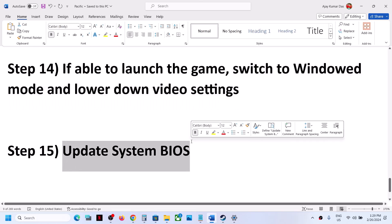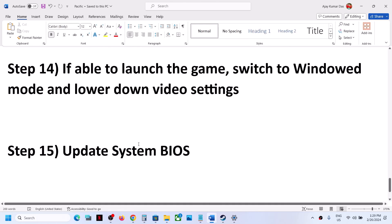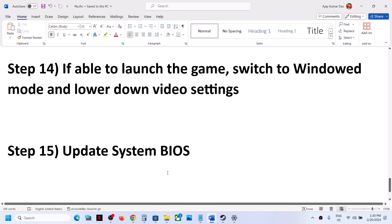The next step is to update your system BIOS. Go to your system manufacturer's website — ASUS, HP, Dell, etc. — select your model number, find the latest BIOS update, and update your system BIOS. For laptops, make sure your battery is above 10% and the AC adapter is connected. During the BIOS update your system will restart — do not unplug the power cable while it is updating. After the BIOS update, log into the computer and launch the game.